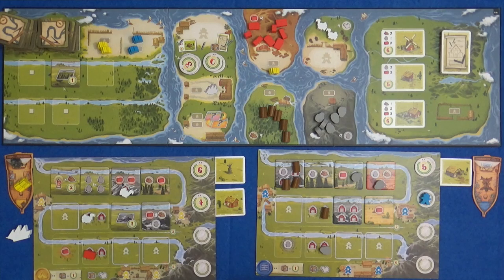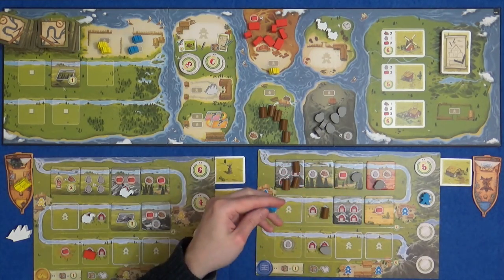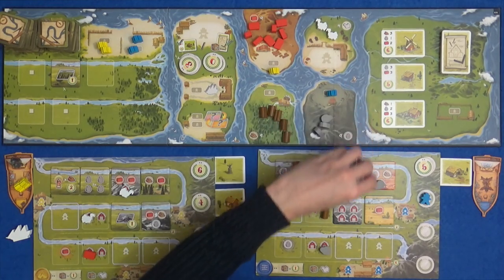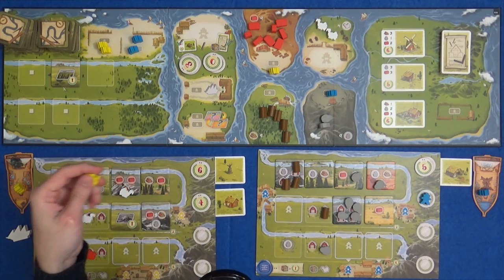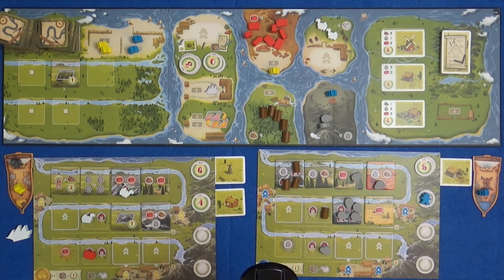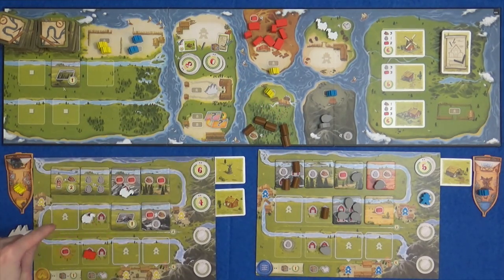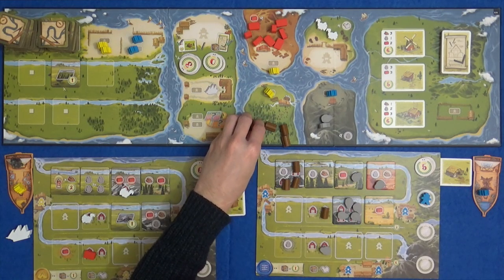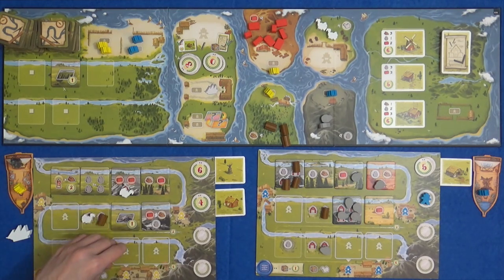I can't get bricks - there's nothing that only needs one brick. But how much stone production have I got? Four. I could go and get some stone and then maybe turn some of it into food. Marty is going to produce some wood - just two. Maybe he should have done that earlier. Oh, but he gets a wood from his round bonus, doesn't he? We've missed that for him a couple of times now.